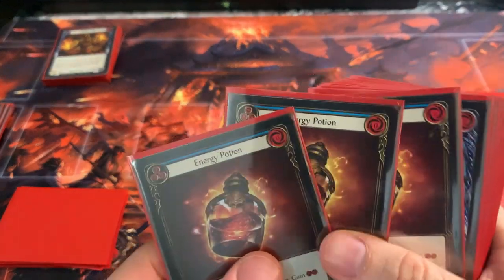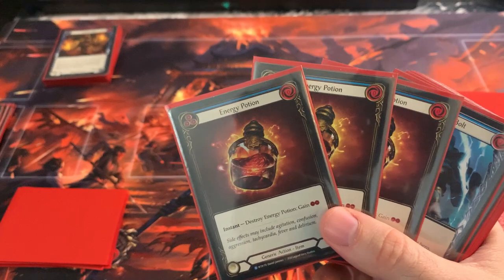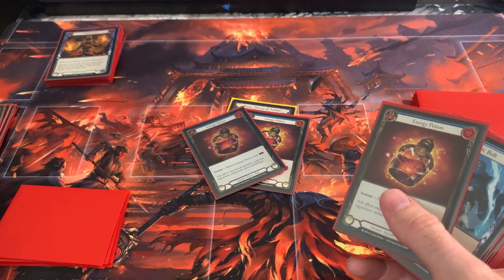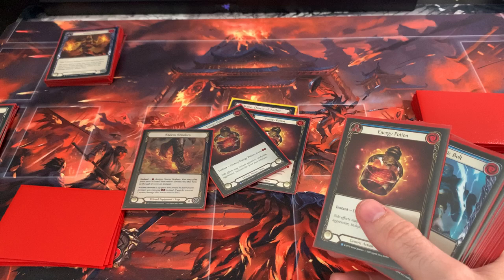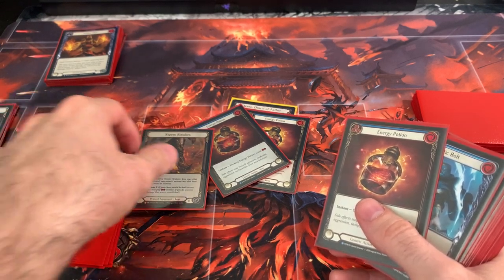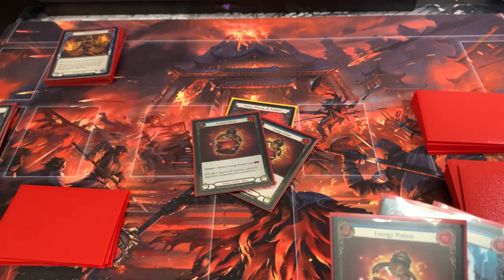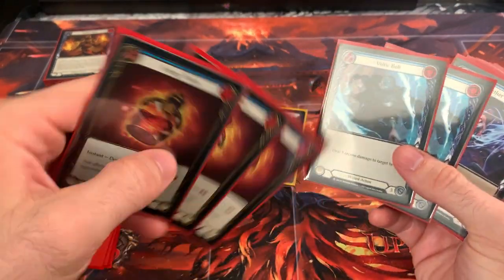Every single Kano player is going to have three Energy Potion in their deck. At instant speed, you're going to gain two resources. So if you have two Energy Potions out and a Wildfire in arsenal and Stormstriders up, anytime your opponent has like one card or less in hand, you're going to kill them. If you have three blues in your hand, two Energy Potions in the field, and Stormstriders with a Wildfire in arsenal — you win the game. Run three.